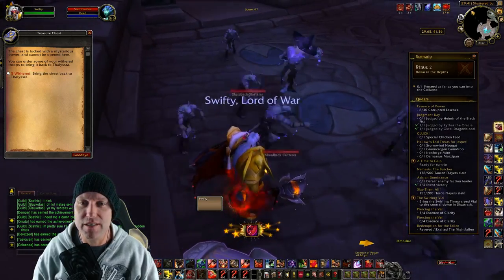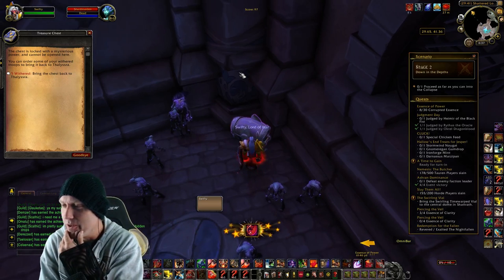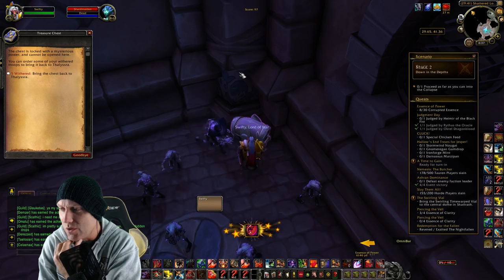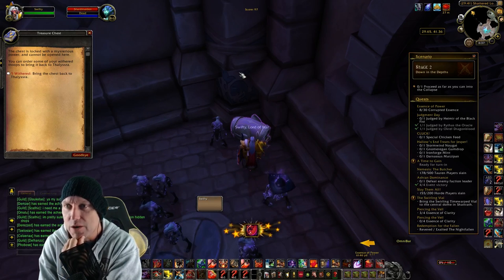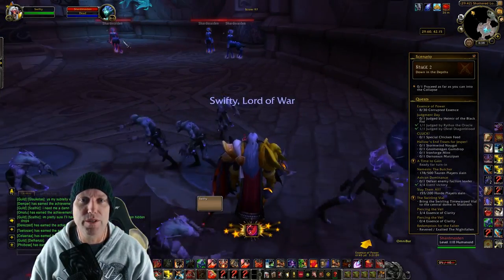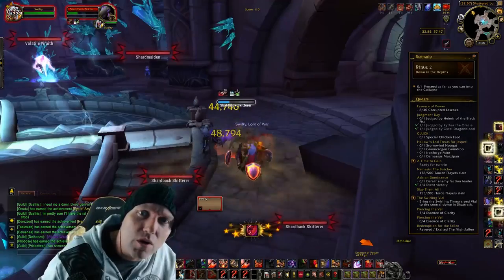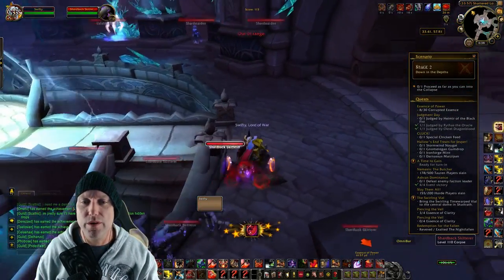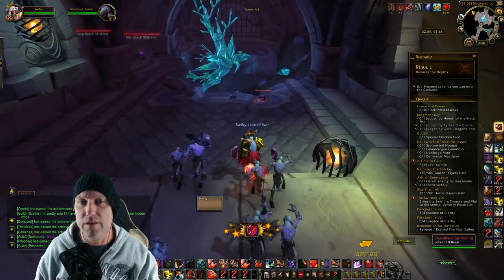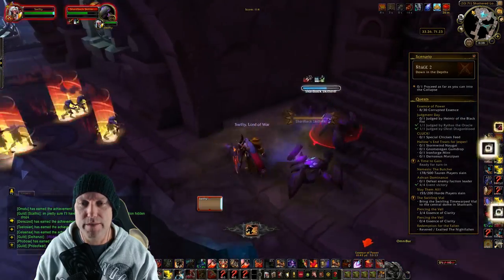Should I loot this chest? It'll cost five withered. I need to think about saving withered for doors — I think you need at least five to open certain doors. My score is 110, max is 400, good to know. There's a passage going down over here — let's pull everything. Berserker Mode boys! They sure clear stuff fast.